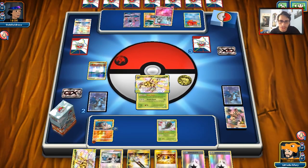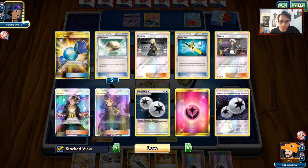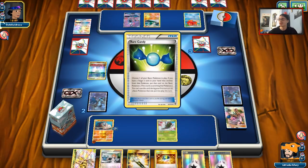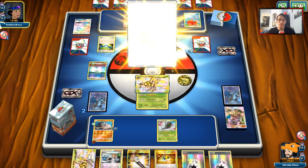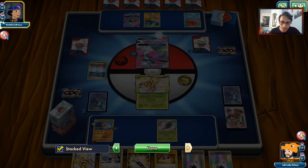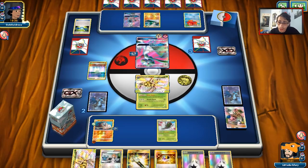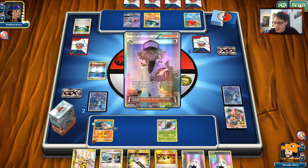He brings out Ralts. Do you seriously have your last two Rare Candies in your hand? Oh my gosh! This dude is getting some pretty crazy Rare Candy luck this match — not gonna lie. That is some insane candy luck. I never get that when I'm playing Gardevoir. I play a lot of Gardevoir in Expanded for grinding the ladder, and I never get this luck.